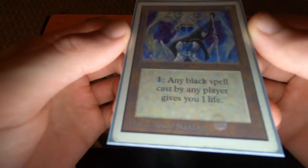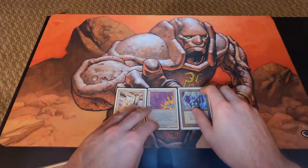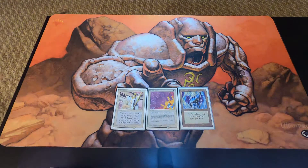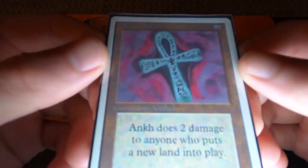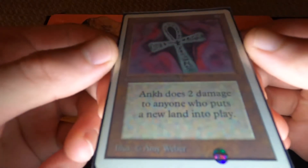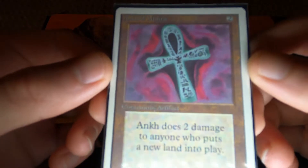Love these old cards, especially when we get all the way back to Unlimited. We have Ankh of Mishra, which does two damage to anyone who puts a new land into play. Better get rid of this one.